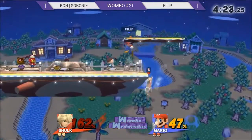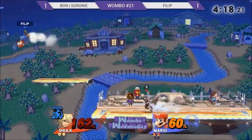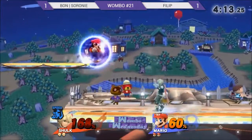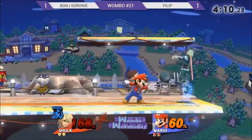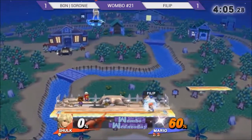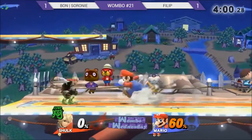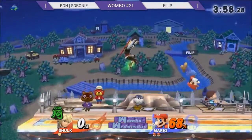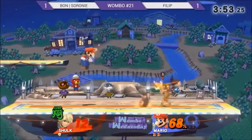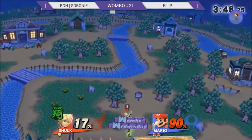Cerrone going to Jump Monado — sweet spots! Very smart. Phillip looking for the roll, Cerrone smartly not doing it and punishing. I don't think Cerrone has ever shielded and then just rolled away — every time she rolls it's to get away from a back air. Great stuff for Phillip getting the first stock. Very good adaptation — empty hops are a big part of Shulk's game, and Phillip is abusing the fact that Shulk will just jump and do nothing so you can sneak in an attack.